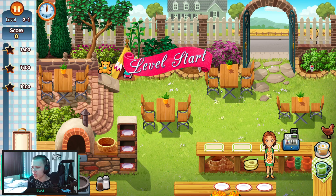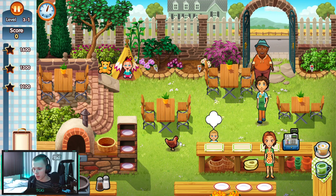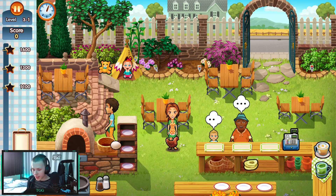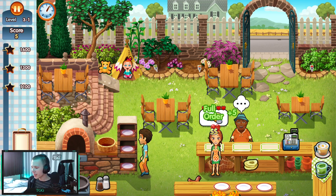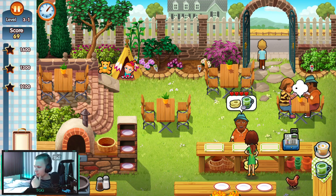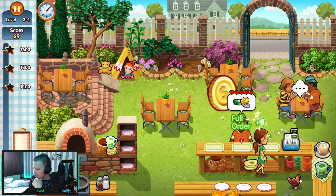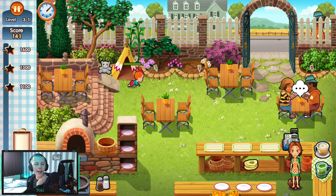Level start! Hey, we have a chicken — that's the chicken from childhood memories I think. It seems like we get an egg out of it. It even has a function, damn, that's very nice! It's just laying eggs all around — okay, that's good to know.